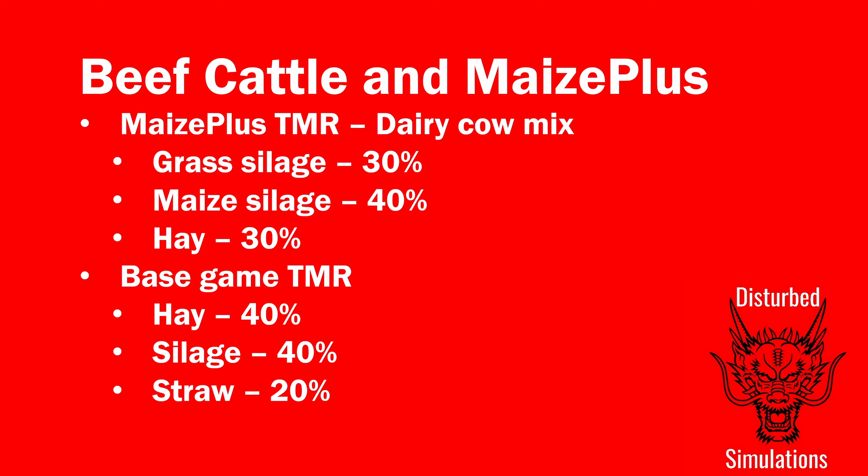As with the dairy cattle there are a lot of options for making TMR with Maize Plus and without Maize Plus. I used the same dairy cow mix for the beef: 30% grass silage, 40% maize silage, 30% hay with Maize Plus, and then base game 40/40/20. This is just to work out the cost of buying their food, and I don't think it matters particularly — the farm supply pack is where it's really at if you're buying food, and in that case the mixture doesn't matter because you can buy TMR directly.